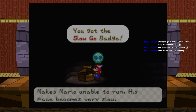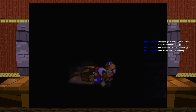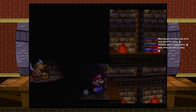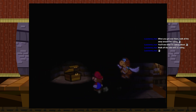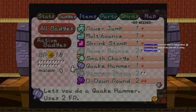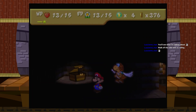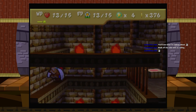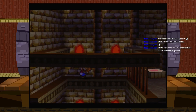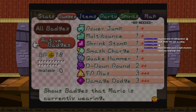Makes Mario unable to run — his pace becomes very slow. Do I want that? Also, Mario can run — how do I make Mario run? Is this Mario running already? Because Mario runs real slow. So does that badge cost anything to put on? No. Mario's just chillin. I think I will take it off for now rather than being frustratingly slow.